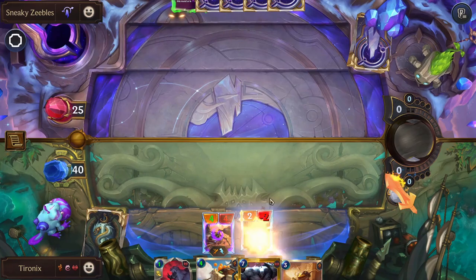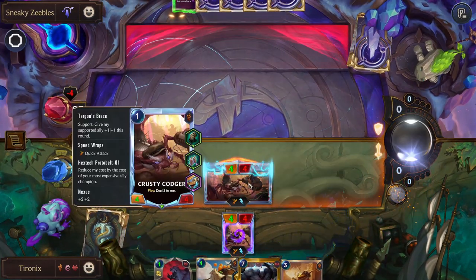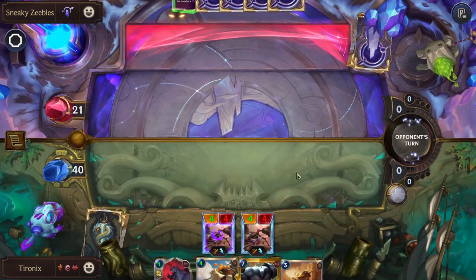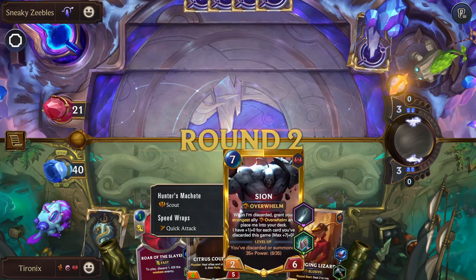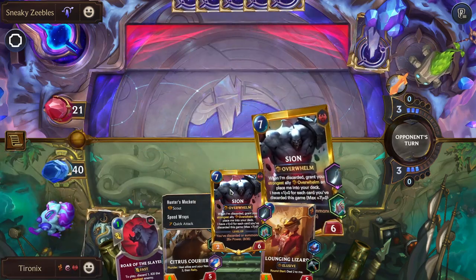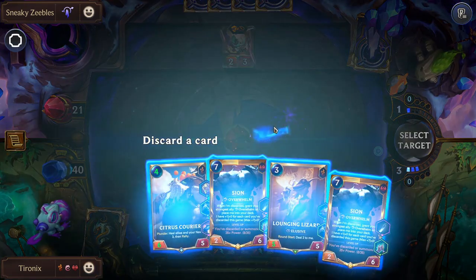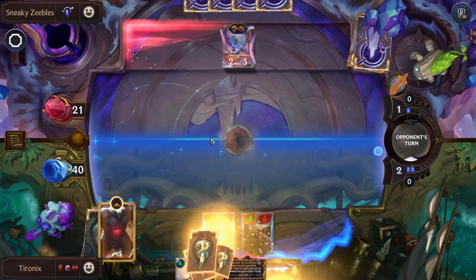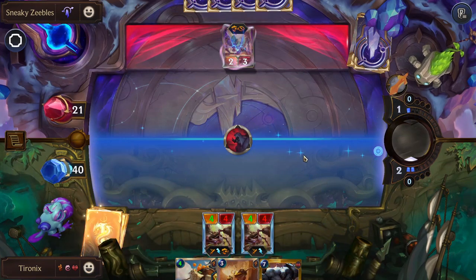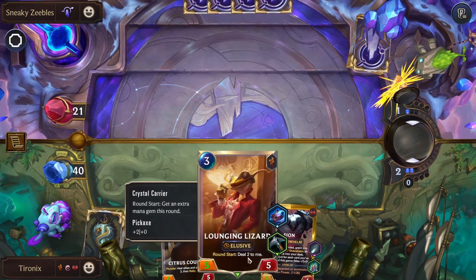So since the item mana, we will just play our other Crusty Codger. We'll be able to play Roar of the Slayer, discarding our Scion, since he's actually just going to get put back into our deck. Some nice cheap removal there.